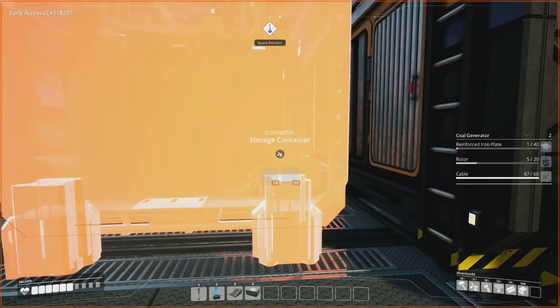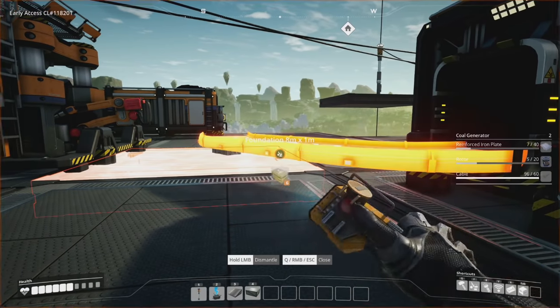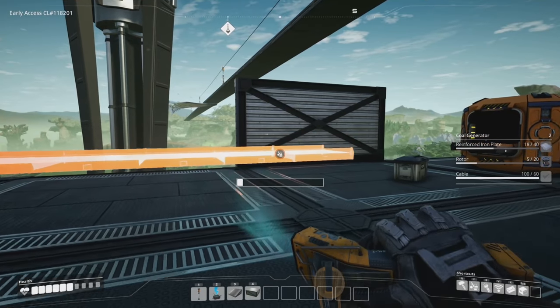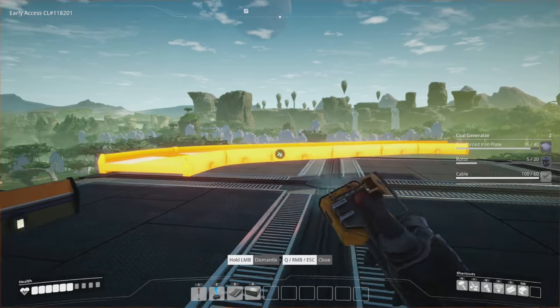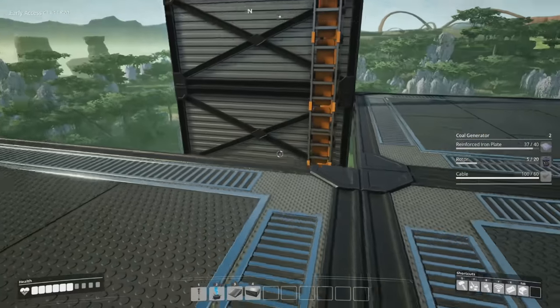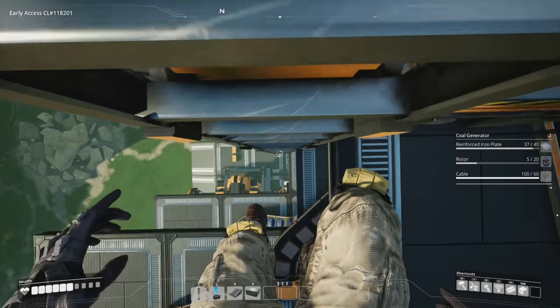Since we are on coal power now, let's get rid of these machines. This whole floor was purely made to produce solid biomass, which we don't need anymore. We can get this floor all nice and cleaned up. We are going to be doing a complete redesign of the factory, but I want to get the hyper tubes first because that's going to change a lot of how we do things. There's nothing in here — fantastic.